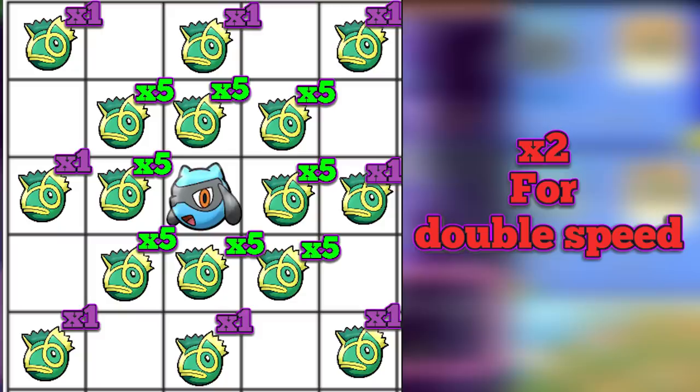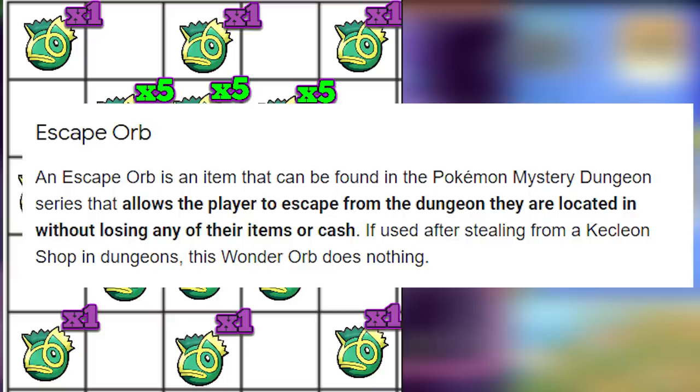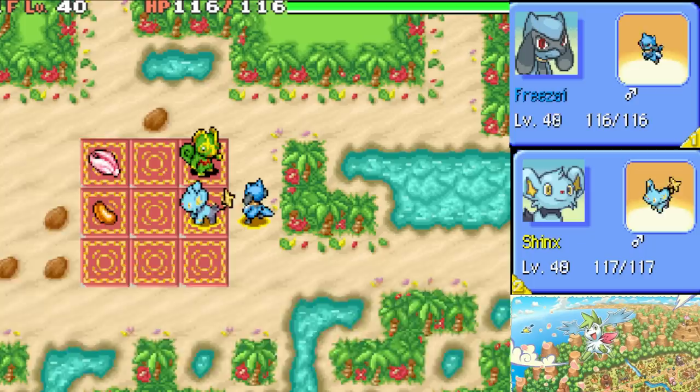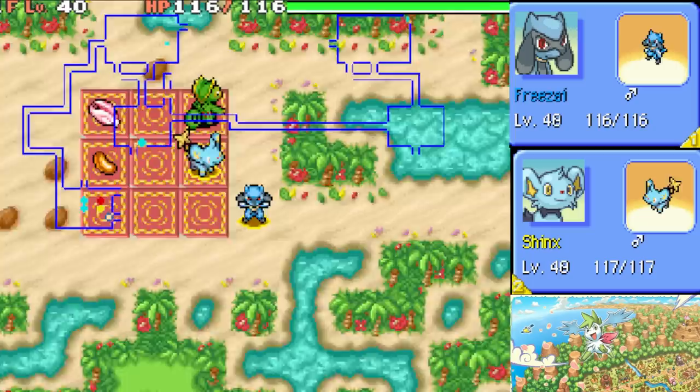And I'm still not even done yet. All items that let you escape, like the Escape Orb, get deactivated after you try to steal from a Kecleon — they don't work anymore. All stat boosting items fail too. It's very clear you are not supposed to steal anything in Pokémon Mystery Dungeon. Stealing is bad and the game makes sure you understand that. But now we get to the juicy part.